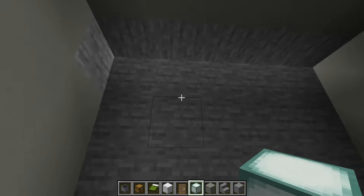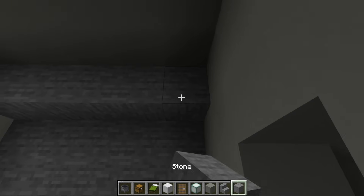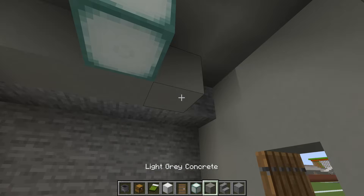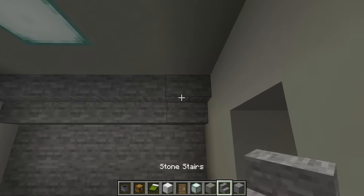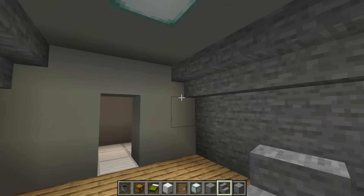Moving into the barrack, we are going to add some lighting. To do this, we will place stone here and here. And we will stick a single sea lantern in the middle of the ceiling surrounded by light grey concrete. If you like, you can even place a row of upside down stone stairs here and here just to kind of fit the shape of the build.